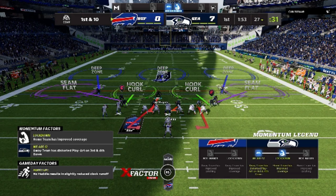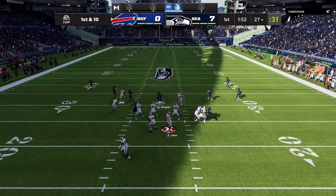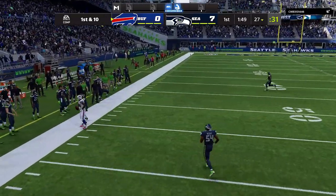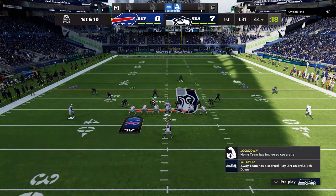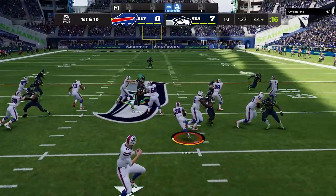The most important thing about this defense is the hook curls, which allow me as a user to basically free roam however I want. This is a user-based defense. On the first play I follow the drag, but since I don't know what my opponent likes yet, he beats me over the top with a deep crosser. On the next play, first and ten, he tries to run the ball.